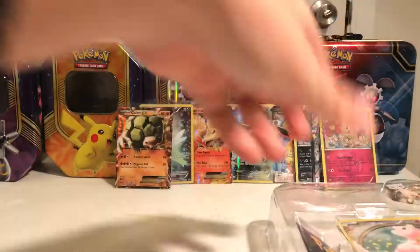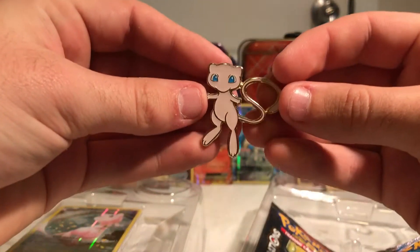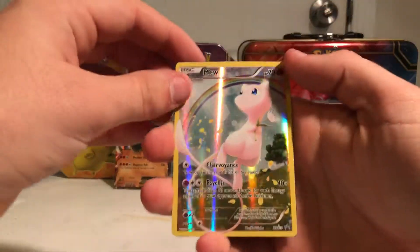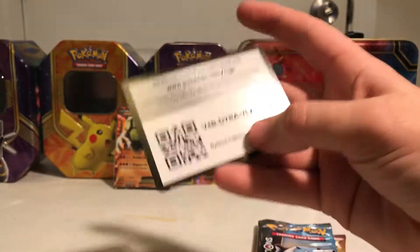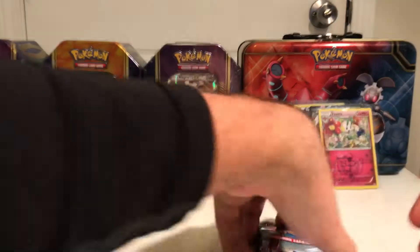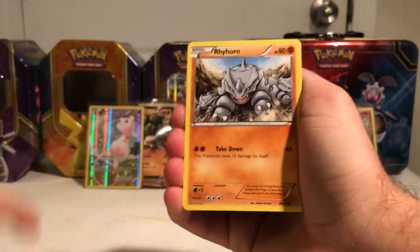This has been an awesome opening already, but maybe we can go six for six — what are the odds? Here's the Mew pin, another awesome pin. I'm thinking about ordering the rest of these collections and opening all of them on video. Here's the Mew full art — amazing — and here is your code card. I'm not sure what these codes give you but hopefully something cool. I really like opening these.